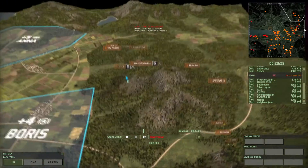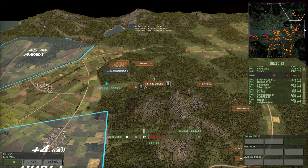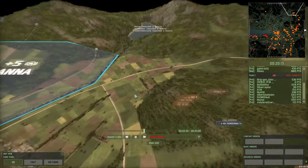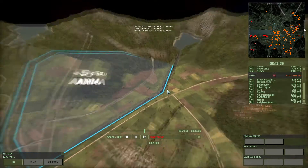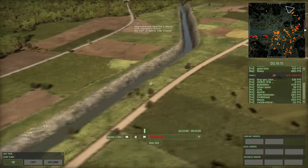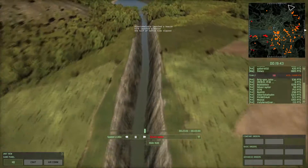Meanwhile, the enemy is still focusing all their efforts here on the right. Bubblebox is pushing forward. Thunderbolts and other planes are coming in. Bubblebox is trying to get into Anna, but with this line here — this is actually a trench, and no infantry can actually get across. In fact, I don't think any vehicles can get across, only helicopters. They have to go all the way up here and try to cross from this river.